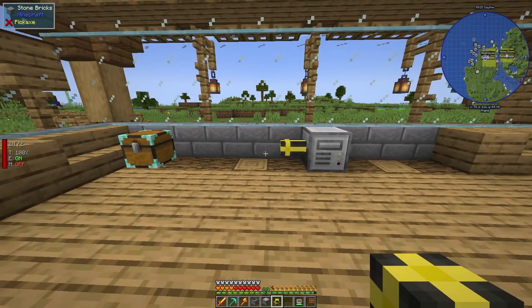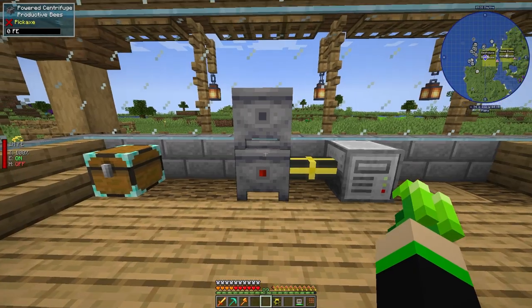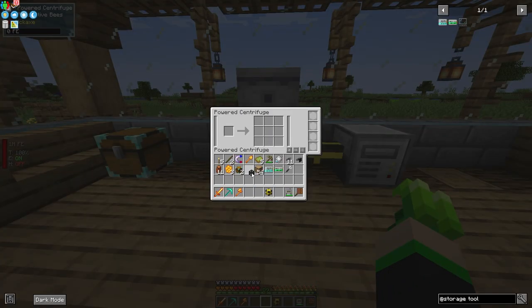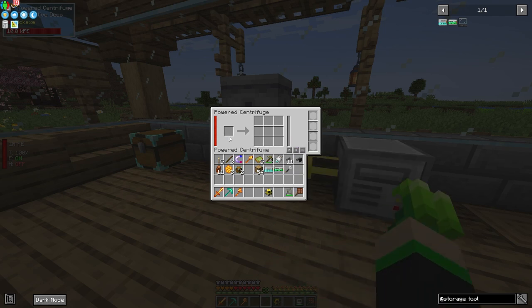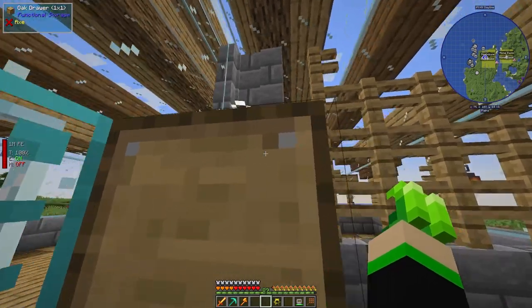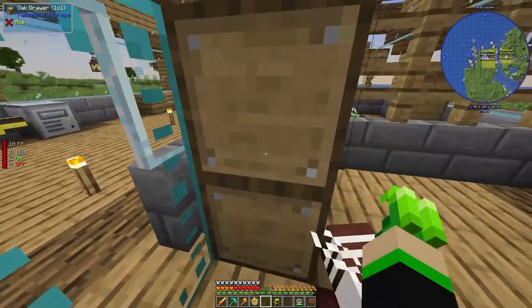We're not doing the bee-bottling for a while. First we'll need an item pipe, then we can place the powered centrifuge here and the bottler on top, so anything processed here transfers up into the bottler. We'll need some power — I'll put a wireless energy node here, make sure it's connected, and we do get power. Let's test it by grabbing a gold comb.